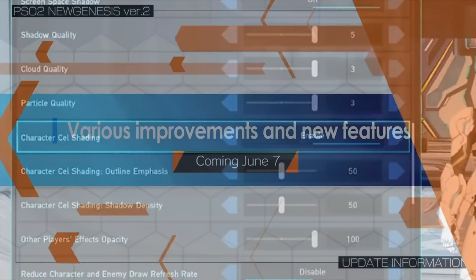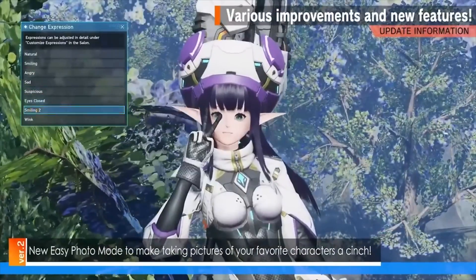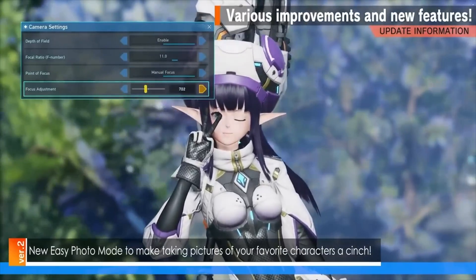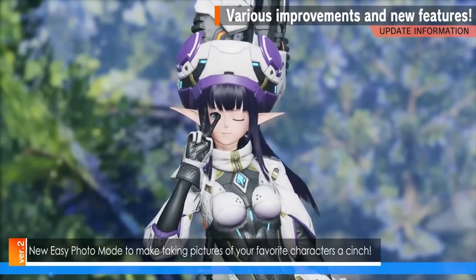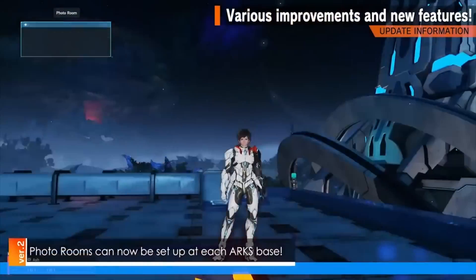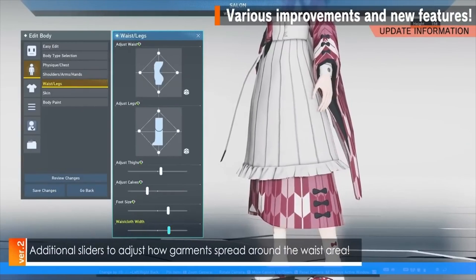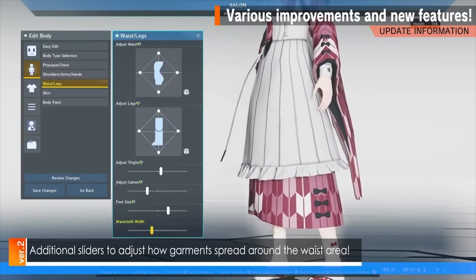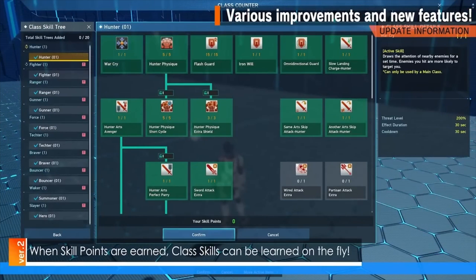A new feature called Easy Photo Mode will make it easier for you to take pictures of characters. You can enable depth of field and change its expression, focal ratio, and focal point. Photo Rooms can also now be set up at each arc's base; however, you will not be able to move as a party or access NPCs. A new slider will also be implemented that lets you control the waist gravity on your character, fixing the issue with skirts and outerwear that seem to float around your waist instead of sitting on it.